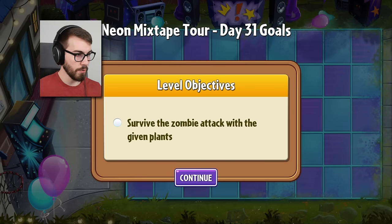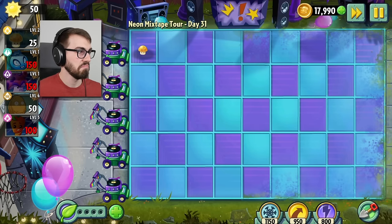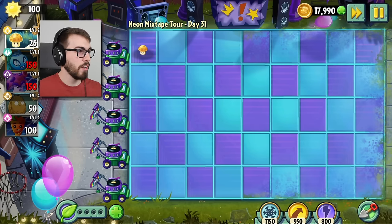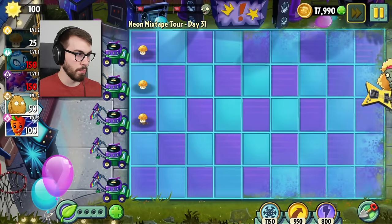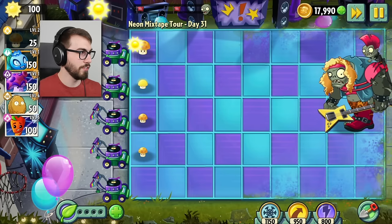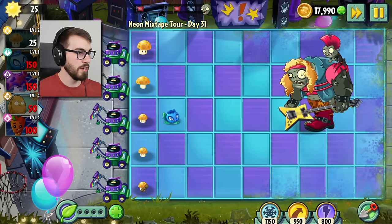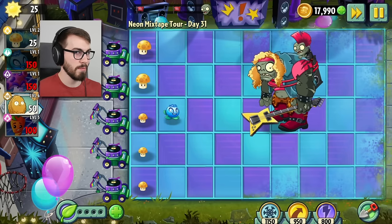Survive the zombie attack with the given plants. This is gonna be kind of interesting. I wish I had upgraded my little guy now — my sports room. Maybe that would have come in handy here. I didn't know you were gonna give me a sports room. He's moving fast. I know what to do with this guy, I'm pretty sure. Blueberry? You are really good at this, right, Blueberry? That's why they gave me a Blueberry. Blueberry, come on! There you go.